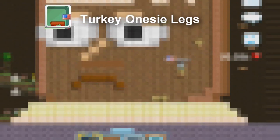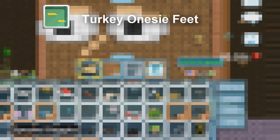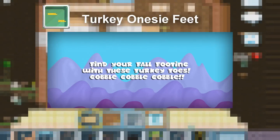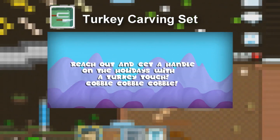Number three: Turkey Onesie Legs — 'Do the turkey strut with these gobbletastic gams.' Number four: Turkey Onesie Feet — 'Find your full footing with these turkey toes.' Number five: Turkey Carving Set — 'Reach out and get the handle on the holidays with a turkey touch.'